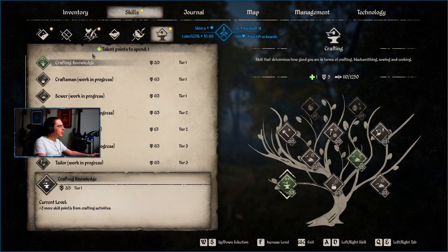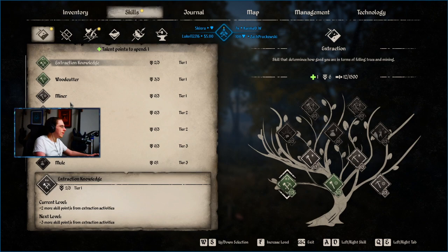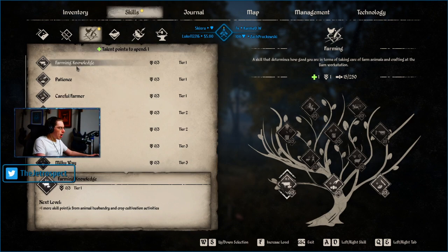We got an extraction skill point, it's been a while since I used some skill points. Cooking faster — oh that sounds so good when they finish adjusting that talent point. Cooking is pretty slow right now, it's pretty slow. I'm just gonna go for farming knowledge.